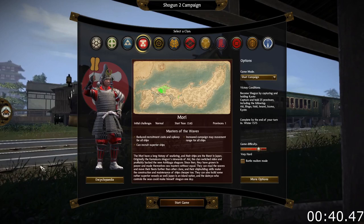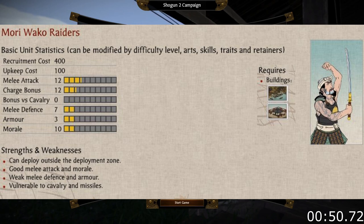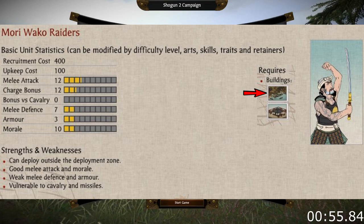The Mori also have a unique unit called the Mori Wako Raiders. This unit has less armor and charge bonus compared to the Katana Samurai, but have almost double the base melee defense. They also have vanguard deployment and are much cheaper to recruit and to maintain. The only thing holding them back is the military port building requirement, but it is worth the investment.